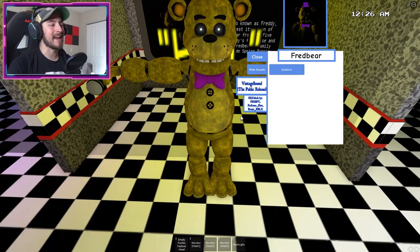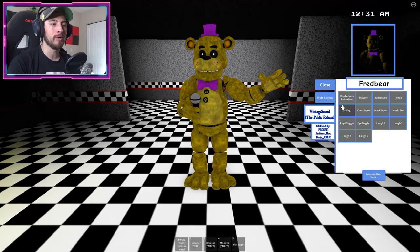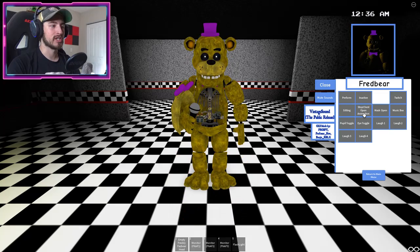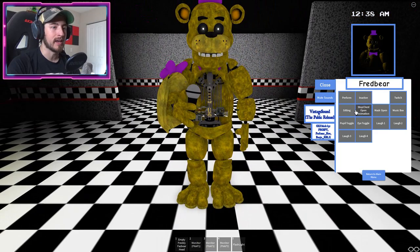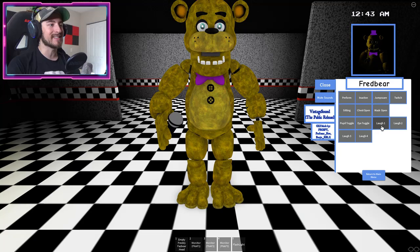Let's open up your stuff. We've got perform classic, classic — oh I forgot you can move this. Nice, inactive. Nice jump scare — down boy. Twitch, sitting, nice, chest open. Very wow, that's really detailed. Mask open, nom nom nom nom nom, music box, a sound, pupil toggle, eye toggle — whoa, his eyes, that's so cool! Laugh one, laugh two, laugh three, laugh four. Wow, I wish I had that many laughs.